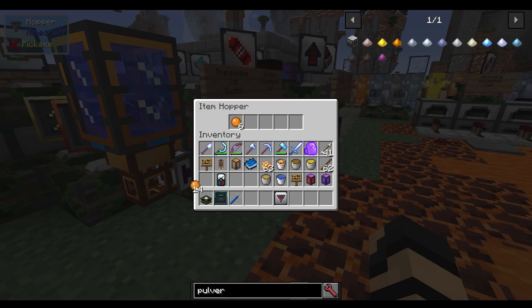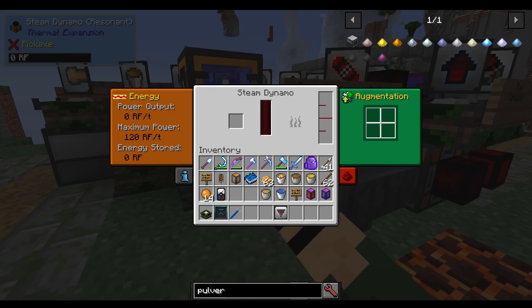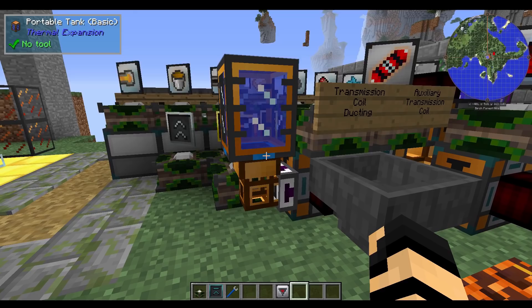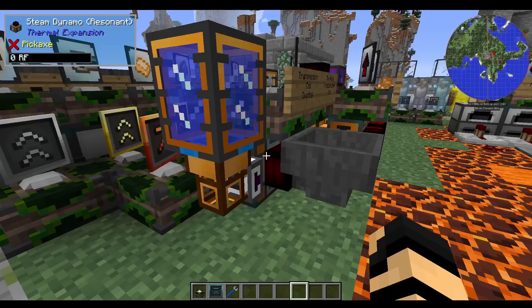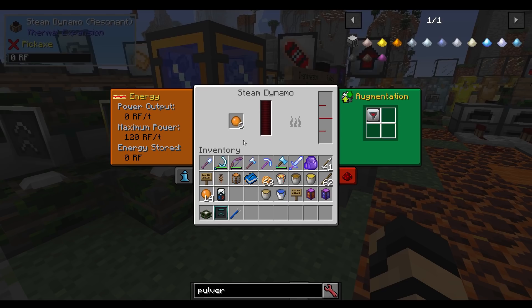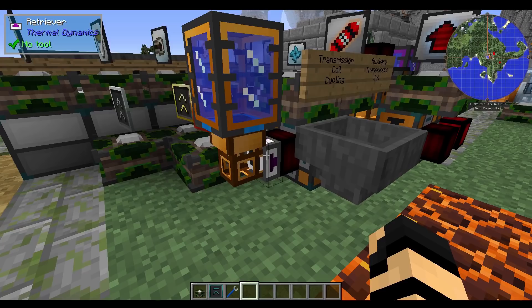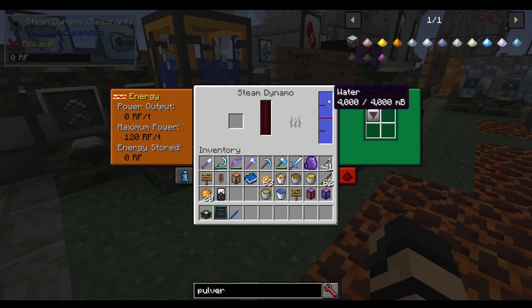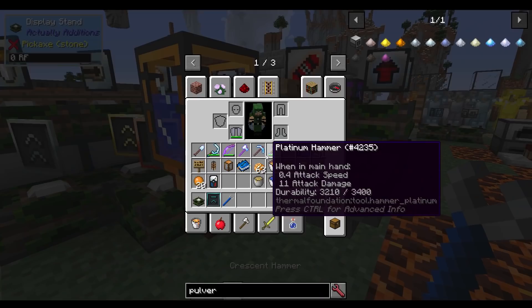If you insert one of these into a steam dynamo, you can see a hopper hooked up to the front of the coil. After installing this augment, the rosin comes in through the hopper through the front of the coil — not a problem. If you take your crescent hammer and rotate it so it faces the water input, it will also allow water through there. If you rotate it, it will also push power back out through the same spot.